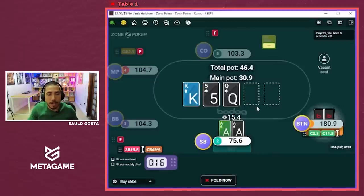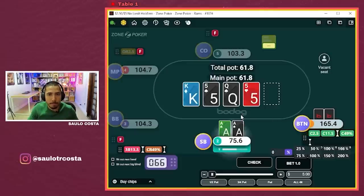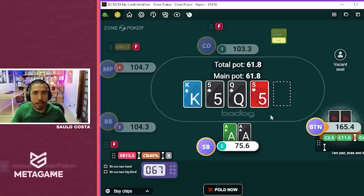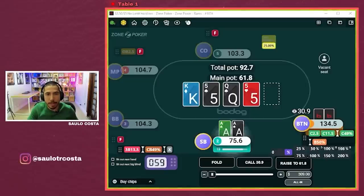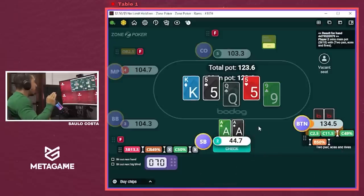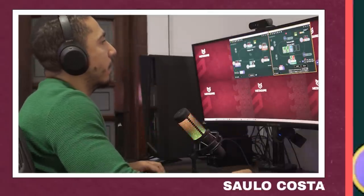On the left I got pocket aces and I squeezed a MP open and button call. If the button is a recreational player — and since most people that cold call the button and call squeezes are recreational players — I'm going to go ahead and check here and let him blast off. This is one of the greatest lines you can exploit recreationals with and it's backed up by data. If you're in a three-bet pot against a recreational, check your strongest hands to them on the turn. Just do that and thank me later.